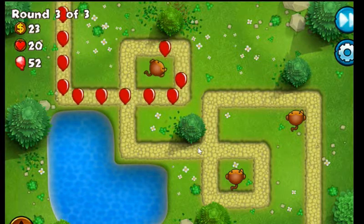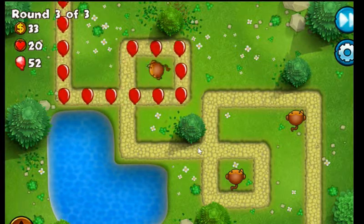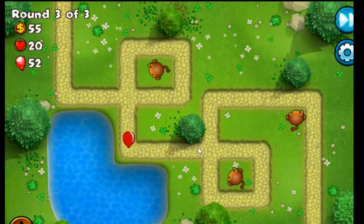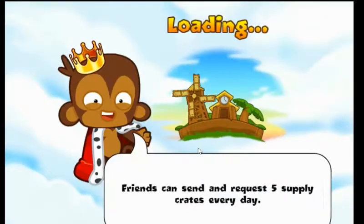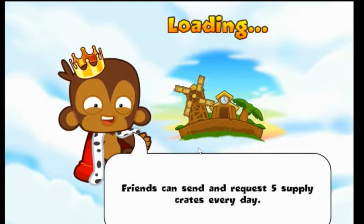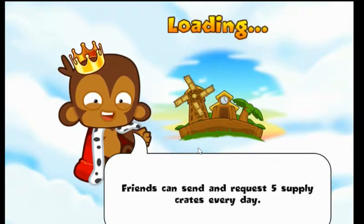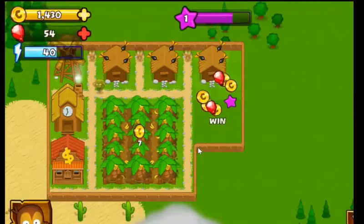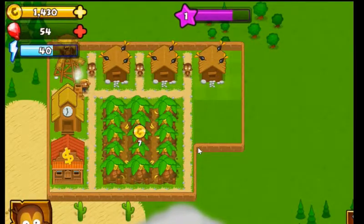Turn notifications on — you have to subscribe and put notifications on so you can also get every video. Cool, that was pretty easy. Friends can send and request five supply crates every day. Cool, so Google might be able to get this and you can play that season.